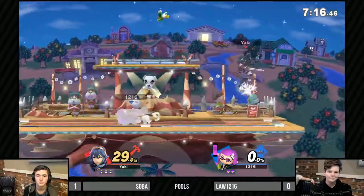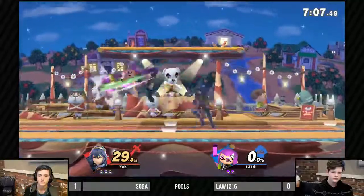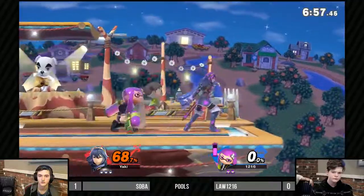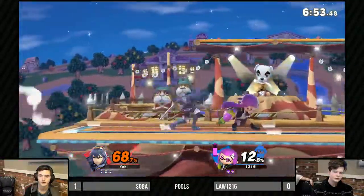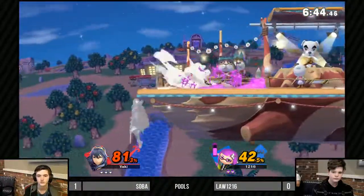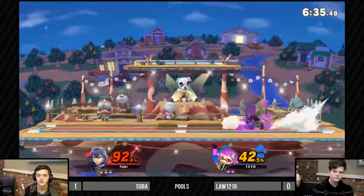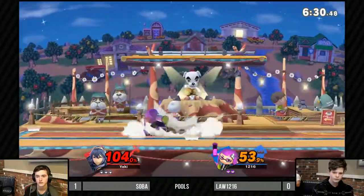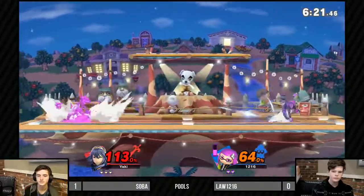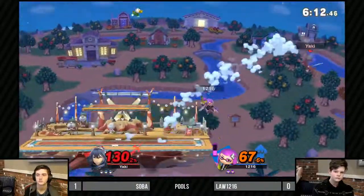Yakisoba takes that first knock at only 29% — Law is in a lot of trouble. He needs to figure out how to catch Soba. Nice movement from Soba, baiting out a lot of options and attacks from Law. That's ultimately where the meta will progress — a lot of movement. Getting the grab but no follow-up. Figuring out early on what follow-ups you have off your grabs is really important for racking up percentage. There are all sorts of true combos and tech chases off throws in this game.